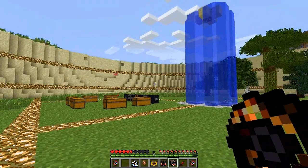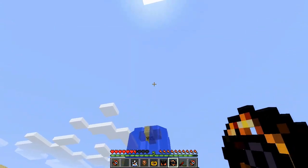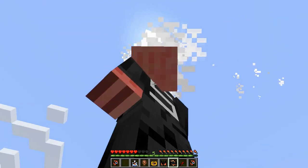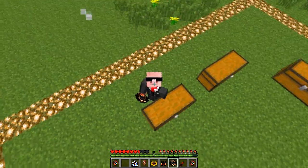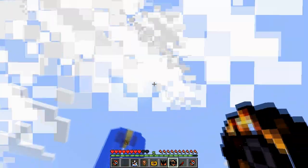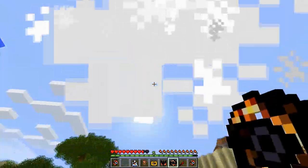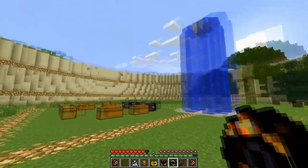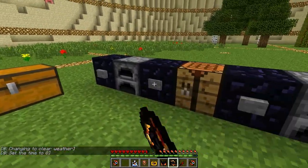Next is the Time Manipulator, crafted with four clocks, some redstone, and an Unstable Core. This allows you to move through time a lot quicker — every click speeds time up. I'll switch to third-person view so you can see the sun moving. You can make it day or night very quickly, and then set it back to time zero.